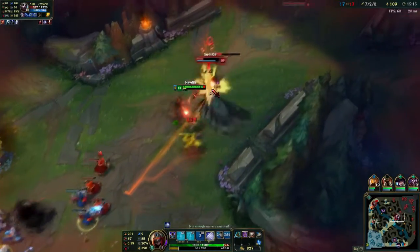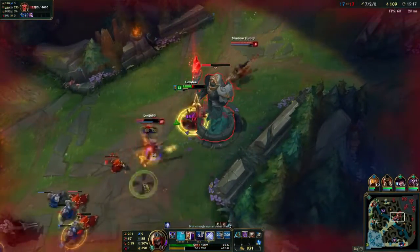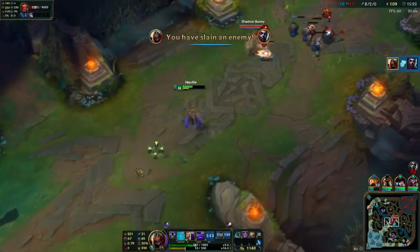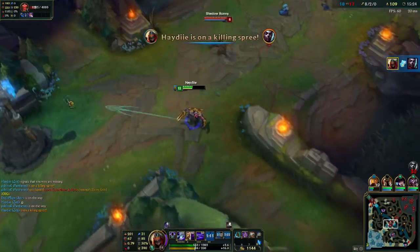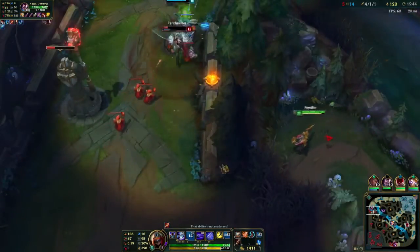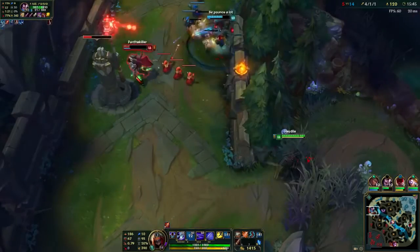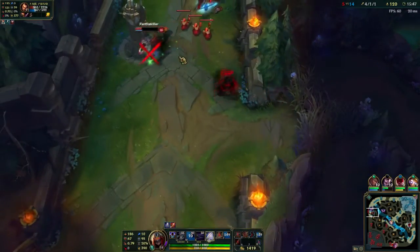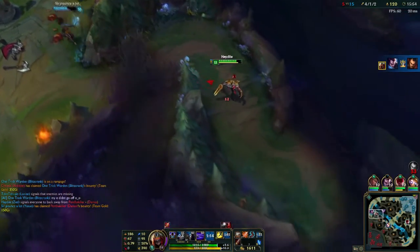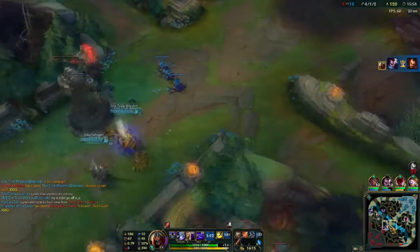First of all, I just want to mention: Zed's ult isn't just an engage, it's also an escape tool. If you look at that — easy in, easy out. You still have your shadow there to do the damage, which I did. The E at the end, ignite, to finish Echo off easily. And here, roaming top just to snowball Yasuo. Darius is low, so that's an easy ult, EQ. Yasuo didn't even need to come back in. I ult out, take one turret — snowballing Yasuo easily up there, absolutely no problem.